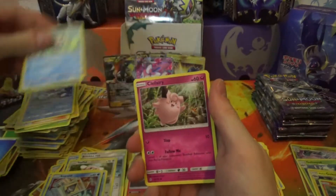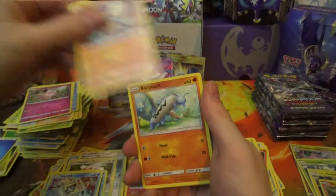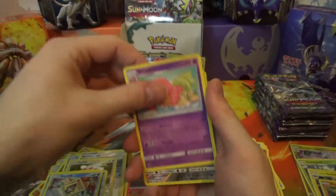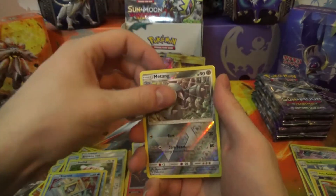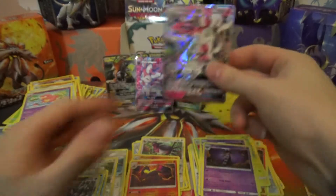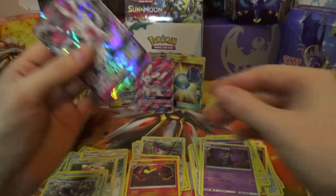Next pack: Wishiwashi, Vanillite, Clefairy, Rockruff, Barboach, Machoke, Energy Recycler, Slowbro, Metang Reverse — and another Sylveon GX! Yes! That is amazing!